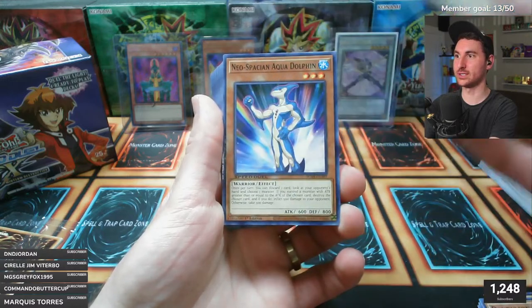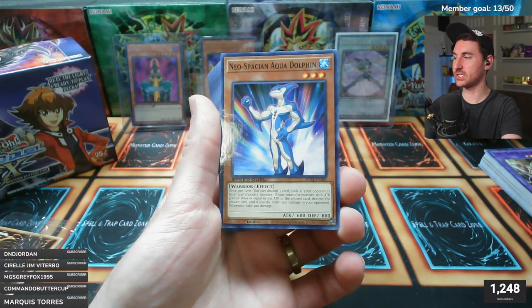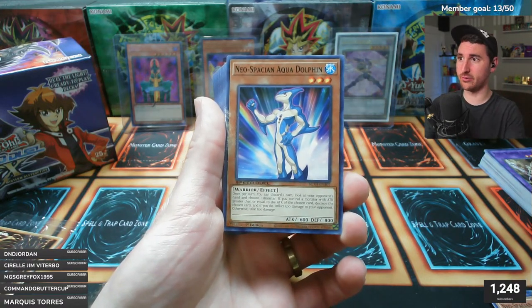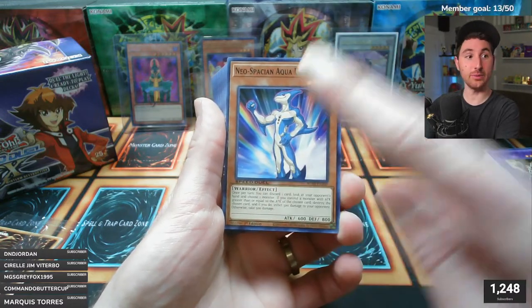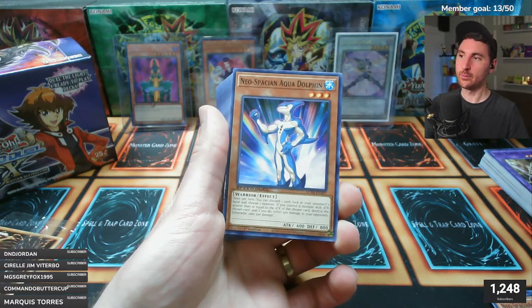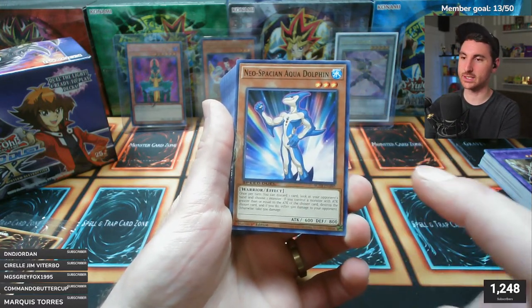Air Hummingbird - the classic one that boosts your life points. All these cards look so good as ultmates or secret rares. The only secret rare we saw in our video of this product was the Air Hummingbird, so hopefully today we can see the others - all the Neo-Spacian little guys.